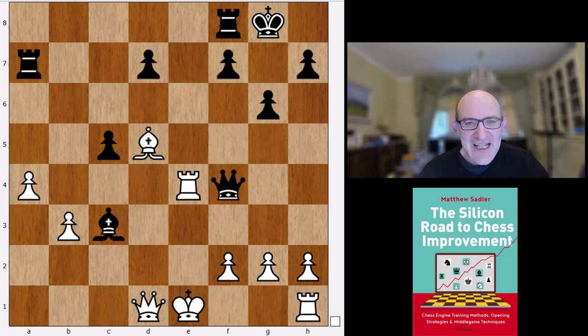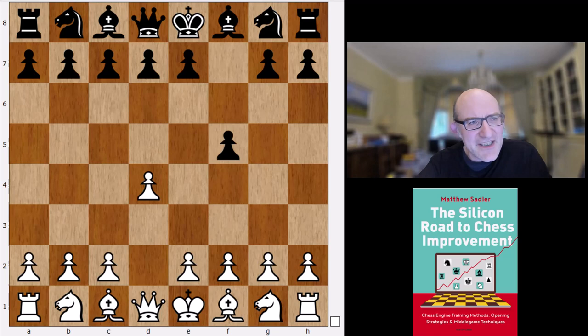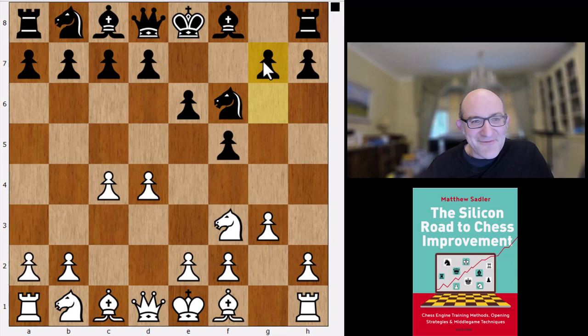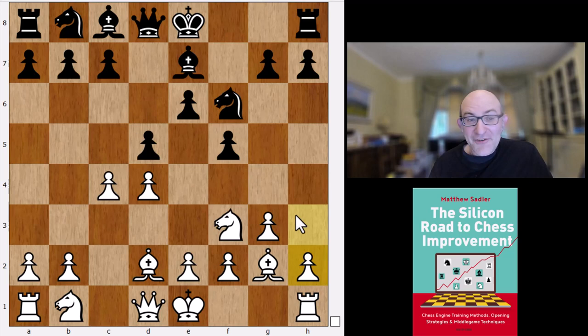In terms of King's Indian variations, Komodo likes the classical and also the Makogonov. Now, one more thing to show — the Dutch. Not Nf6 but f5. What does Komodo Dragon want to do against the Dutch? I really expected some line like Nc3 or Bg5, but Komodo Dragon just wants to play very classically: c4, e6, Nf3, Nf6, then g3. Interestingly, as soon as the Dutch is played with f5, engines want to play a Stonewall — which is really weird because often the evaluations are pretty bad for the Stonewall, but there are an awful lot of draws.